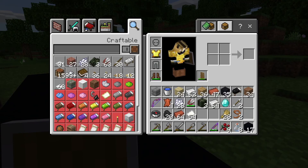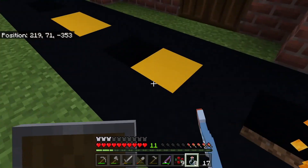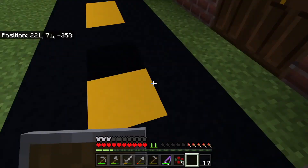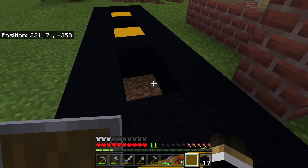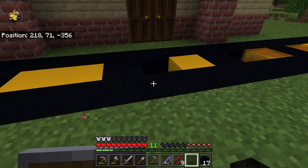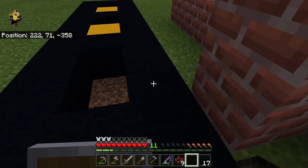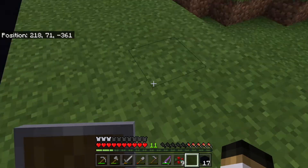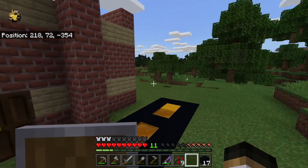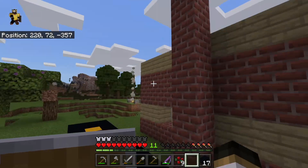For this road we are planning on putting honey blocks everywhere there is open space. We're also planning on making a drive-through car lane here, with one of those Chick-fil-A employees who takes your order before you pull up.